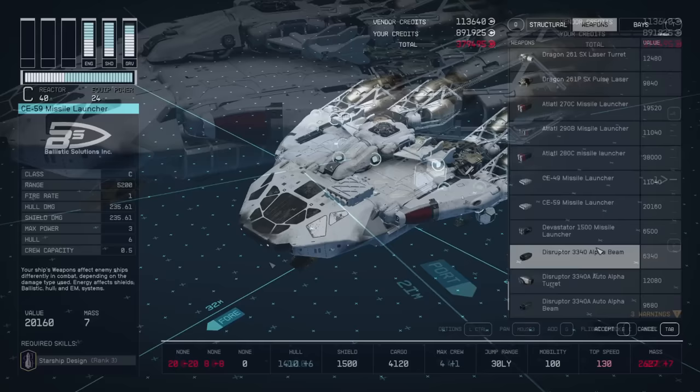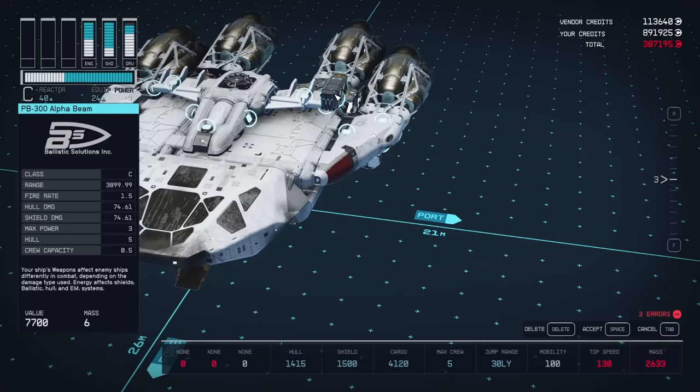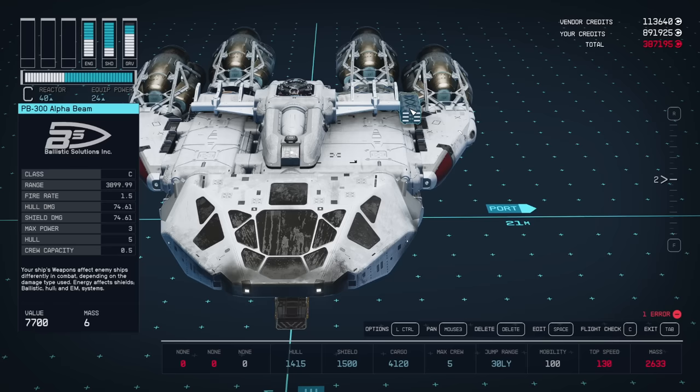Weapons are pretty much based on personal preference, so feel free to add whatever weapons you like. My personal preference are these Alpha Beams — I'm going to add four of them, they completely shred opponents. No matter what weapon you use, just keep in mind you can't have more than 12 power per fire group.